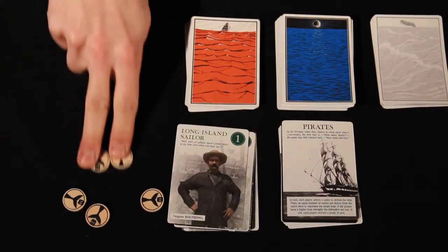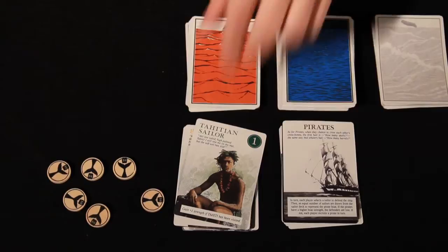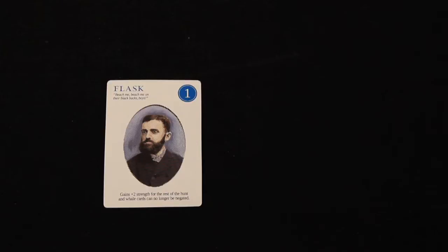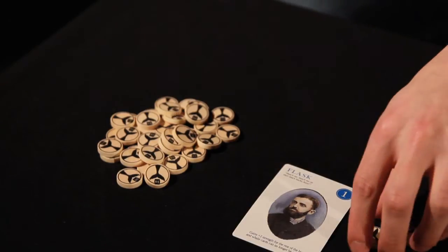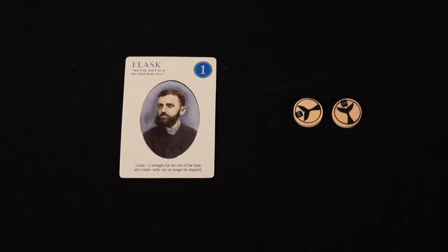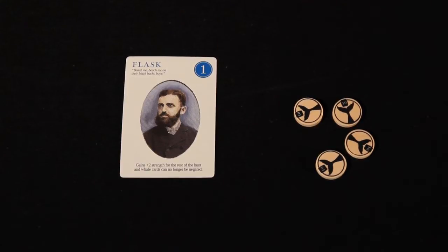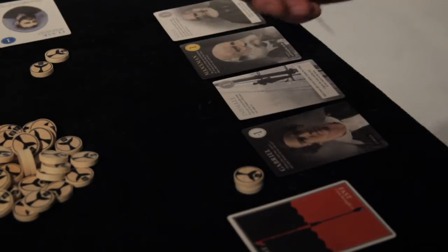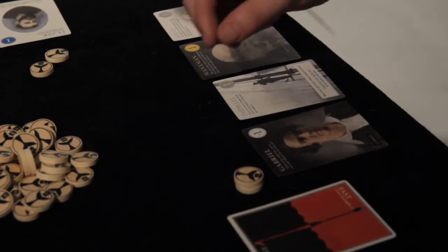From the sailor deck, a second sailor costs two additional tokens and a third costs three additional tokens. From the discard pile the costs are reversed: three tokens to buy the first sailor, two to buy the second, and an additional single token for the third. You can also attempt to bribe a sailor from another player once per turn by offering 20 times the strength of that sailor in oil. Flask, for example, with a strength of one, could be bribed for the cost of 20 barrels of oil, or two oil tokens. Bribe oil is discarded when the bribe is complete. The player who controls the sailor has one opportunity to counter the bribe by paying the price themselves. If the bribe is countered, the originally offered 20 barrels is kept by the bribing player, but they cannot attempt another bribe on that turn.